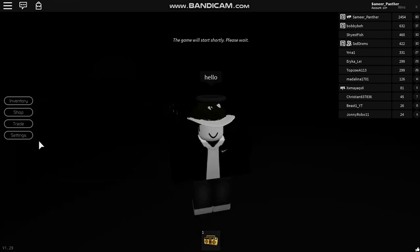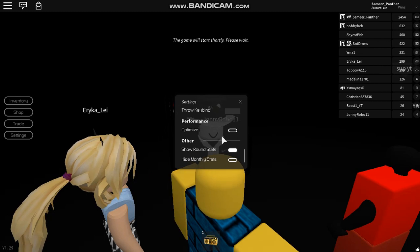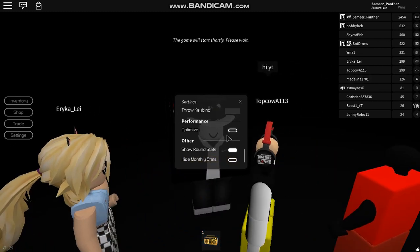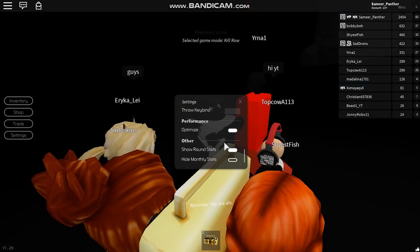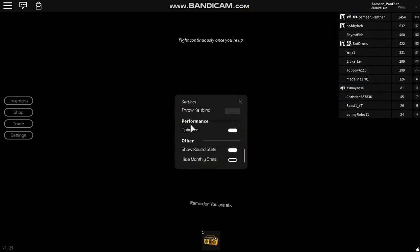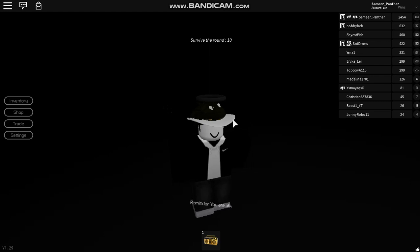Two final tips: first, turn on Optimize in Settings — this will help your gameplay and reduce lag. Second, scroll all the way down in Settings to Other and turn on Show Round Stats. This will let you know how many people you killed, how many headshots you got, your accuracy, and who you killed — this will help you improve overall. That is it for today's video! Hopefully you guys enjoyed. Make sure to subscribe, like, and comment and I'll see you guys in the next one. Goodbye!